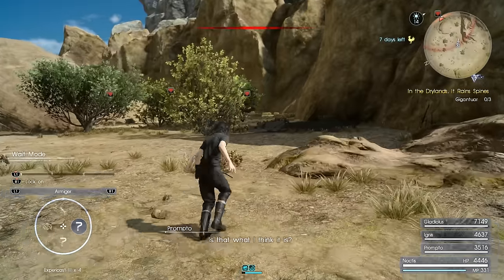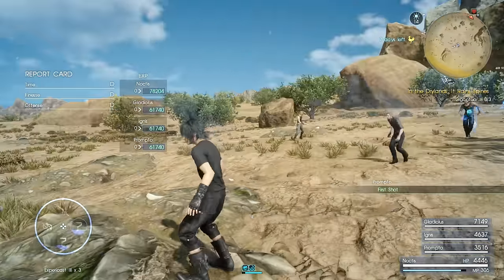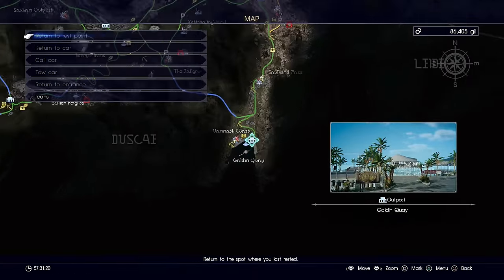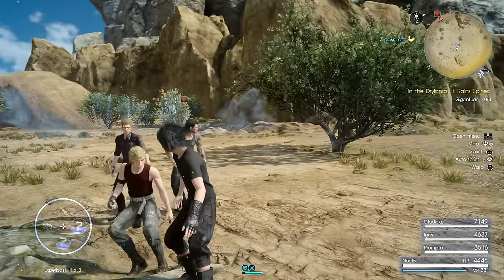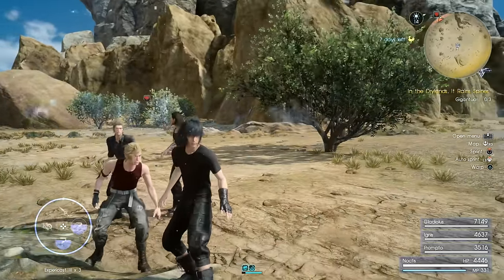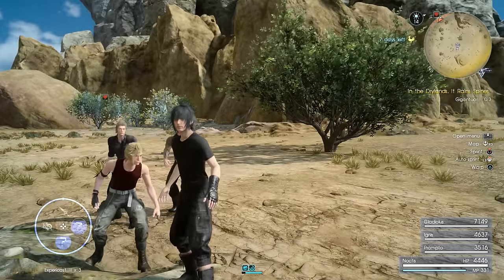That's pretty much it — you can either cast the experience spells or just farm these enemies for a lot of XP. Once you've accumulated as much XP as you need, go to the expensive hotel that costs 10,000 gil and you'll get double whatever your built-up XP is. You can easily walk away with close to a million XP this way. I really hope this helped — please like the video, subscribe, and have a great day!